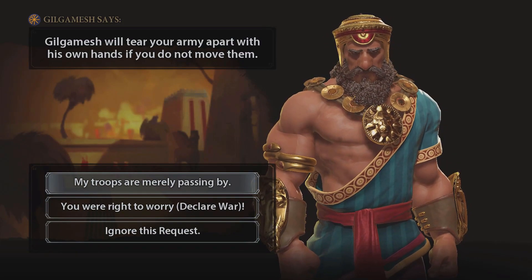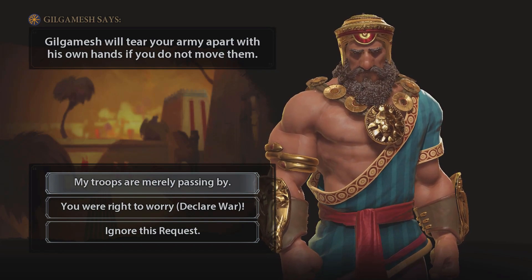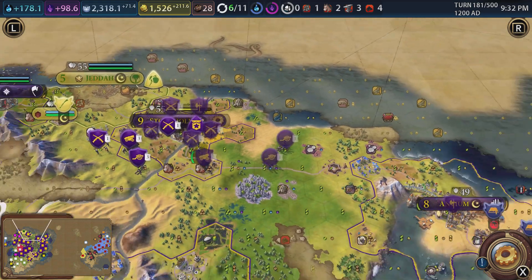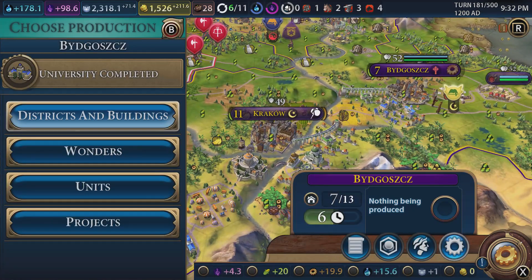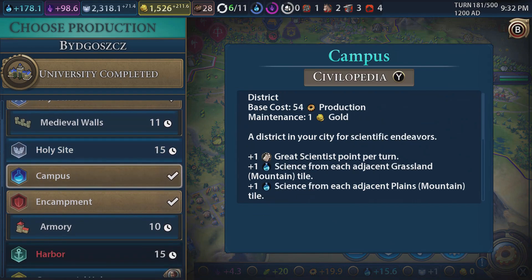Gilgamesh - I'm not declaring war, but you settled on my continent. The guy comes and settles on my continent and then gets angry about it. We've got a university completed in Krakow which will boost our science further - 178.1 now, which is nice.